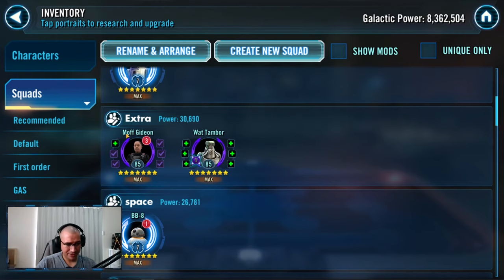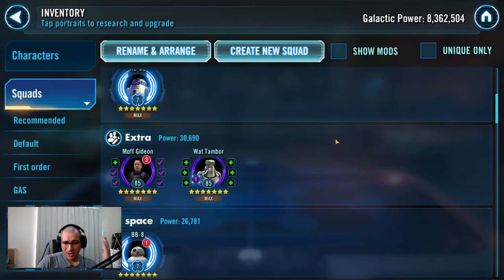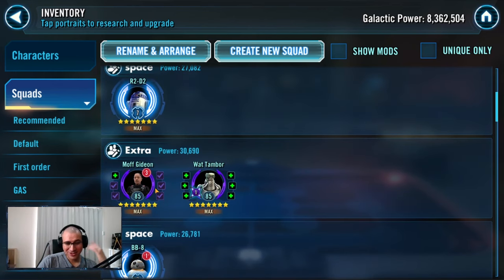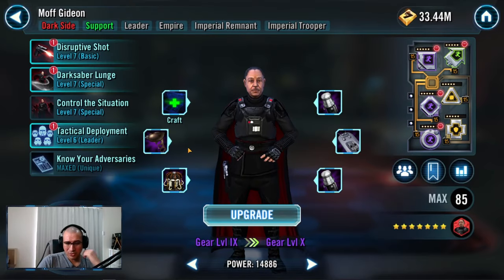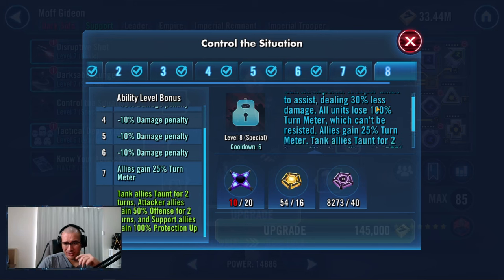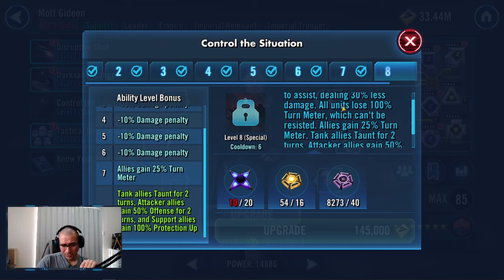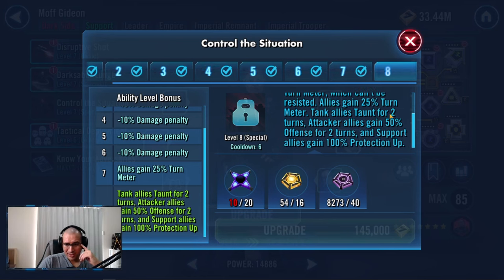Moff Gideon is a really good fifth. My Moff Gideon is extremely low gear with no Zeta, so I use him as a fifth instead of Stark. Especially against strong teams like Starkiller or Sith Empire Revan lead, 'Control the Situation' is very powerful: call all Imperial allies to assist dealing 30% less damage, all units lose 100% turn meter which can't be resisted, allies gain 25% turn meter, tank allies taunt for two turns, attack allies gain 50% offense for two turns, and support allies gain 100% protection up.